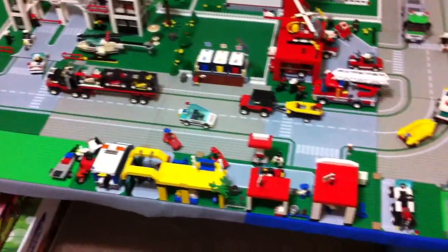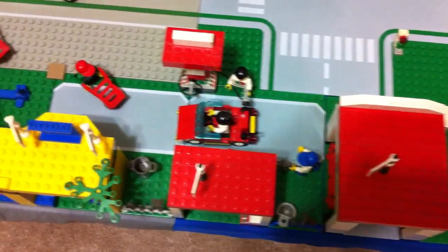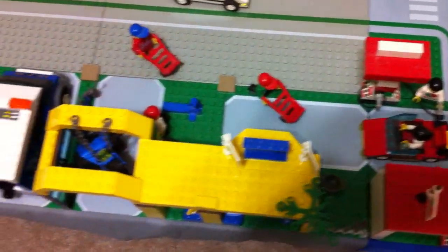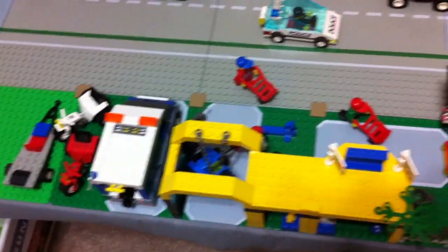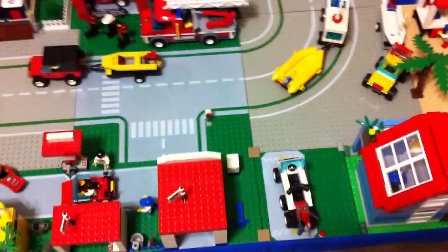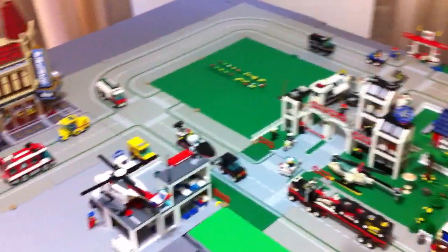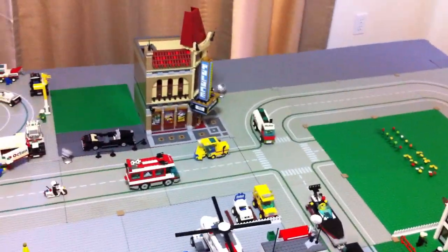Otherwise everything else pretty much stayed the same. The only other changes are I added a couple different road plates to my gas station and cycle shop so it actually looks like a pulling area versus just plain green grass. Phase 4 will come soon — thanks for watching!